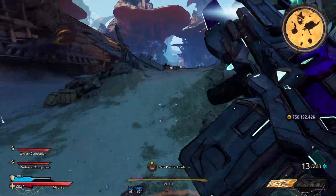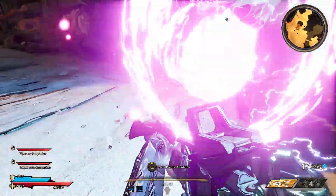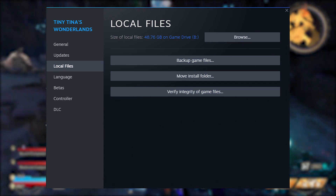Now, navigate to your Tiny Tina's Wonderlands game installation folder. If you're on Steam, you can do this by right-clicking Tiny Tina's Wonderlands, clicking Properties, going to Local Files and clicking Browse.